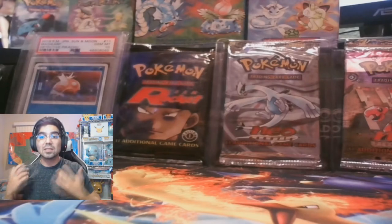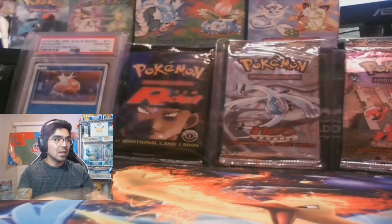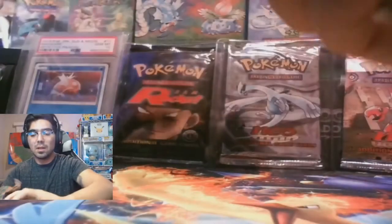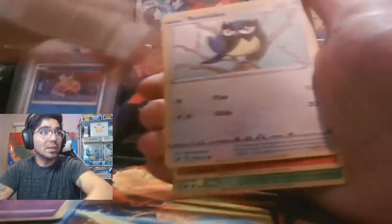Alright guys, that is the last pack from the Elite Trainer Boxes — five ETBs, 50 packs. We still have this box of blisters to go through. The ETBs gave us some really good hits: a full art and a gold from just one ETB — pretty good. Oh, and we're starting to get more V-Maxes. It took a bit but we are starting to roll.